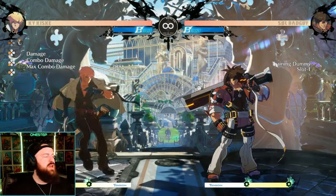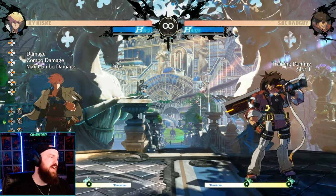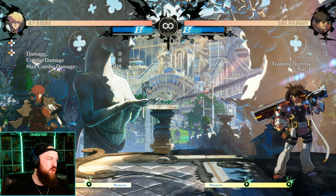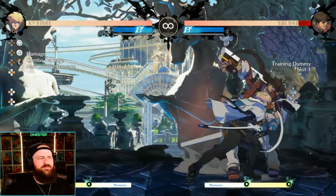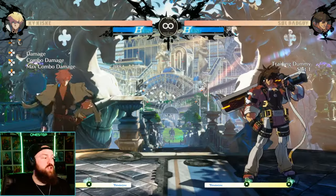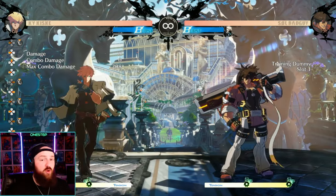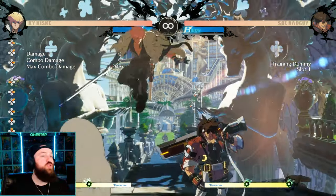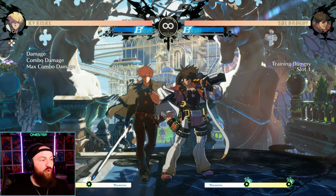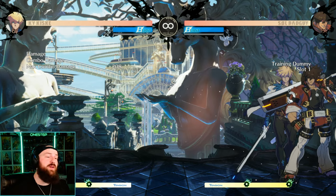Another cool thing about Guilty Gear Strive is its running mechanic. It allows you to really put pressure on your opponent — run up and do a low, run up and grab them. You might not always want to run, but you can dash forward, dash back, dash in the air. For most characters you can double jump, block in the air, even grab in the air. There are a lot of movement options both in the air and on the ground.